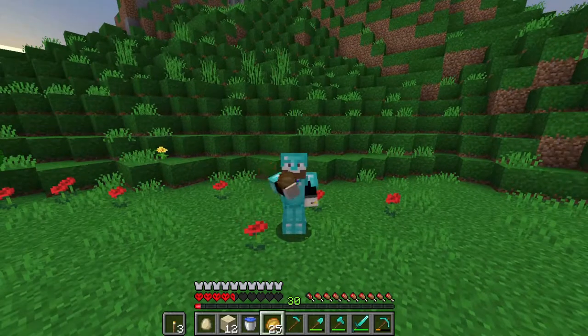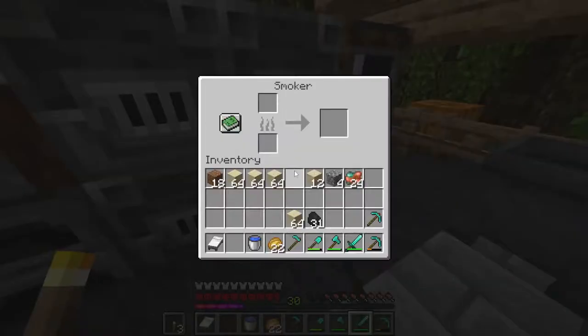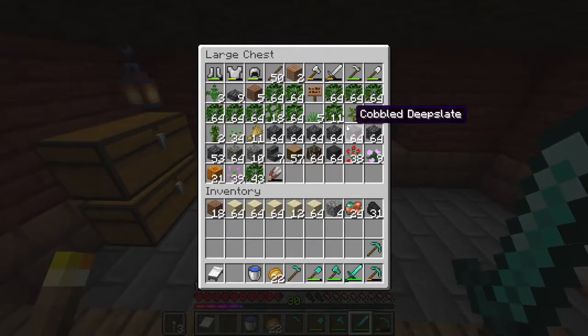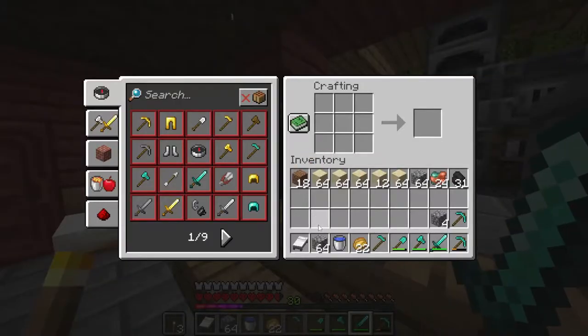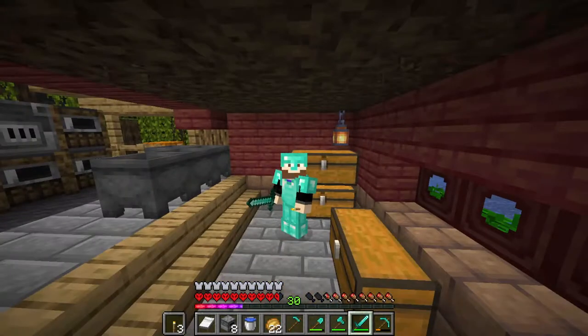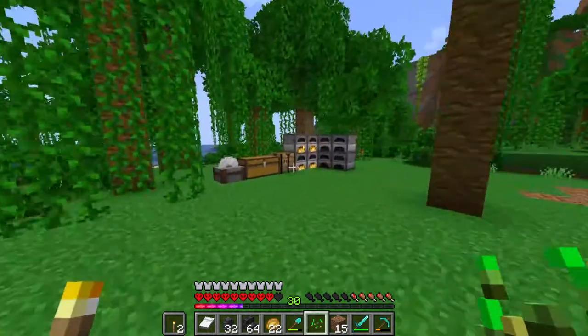Now it's time to smelt all of the sand. It doesn't smelt in the smoker — oh man, I have to use cobblestone now. Well, let's just make those. I'm not using all my cobblestone that way, so it's time to wait in constant agony as I wait for it to smelt. Okay, wow — that smelts over there. We're going to start work on the roof.